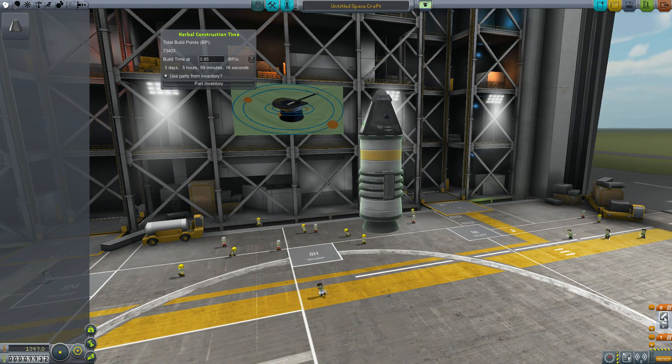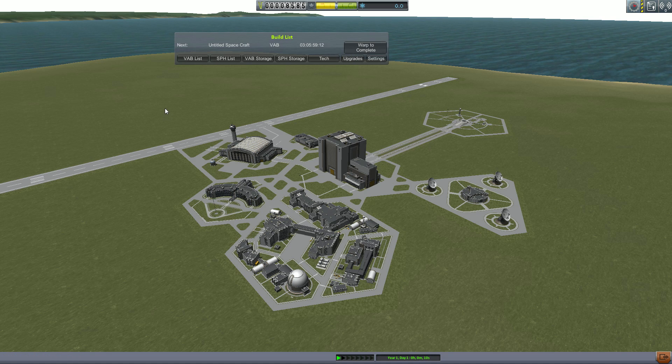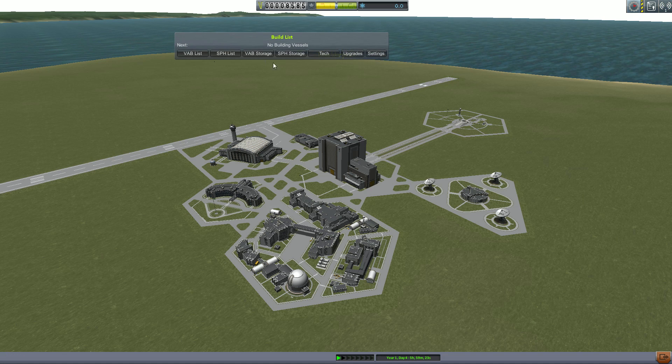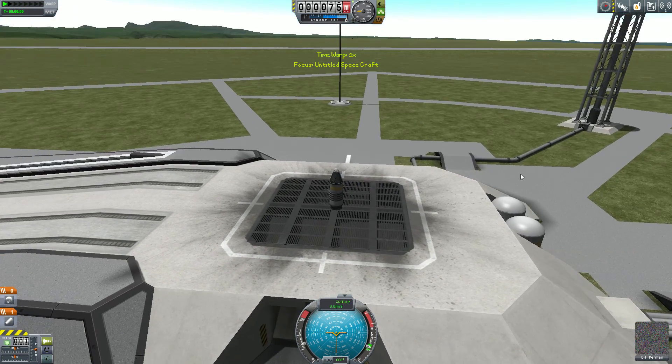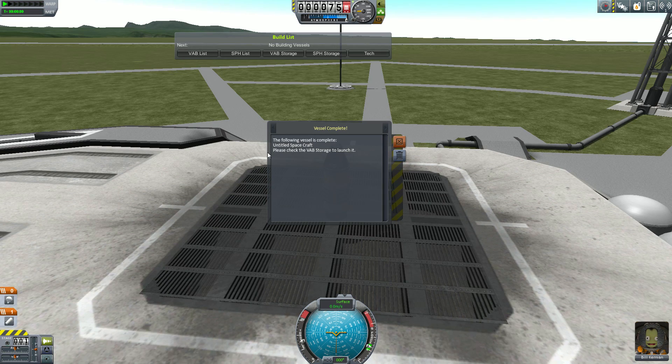Once we run out of time we have the option of either building the vessel, purchasing an additional time slot for an increasing amount of funds, restarting the simulation, reverting to the editor, or going to the space center. So now that we have tried simulating a vessel we can also build a vessel through the same menu. If we build it, it says that it's added to the VAB build list. Going to the space center and opening up the build list window we can see that the untitled spacecraft in the VAB is building and has about three days left. We can open up the VAB list to view all vessels currently building or scheduled to build. We currently only have one, so we can see its progress, how much time it has left, and its total build point cost. If we warp to the completion of that vessel it then gets moved into the VAB storage where we can choose to launch it. From here we can choose what crew we want — let's choose Bill Kerman — launch the vessel, and we can see the vessel placed directly on the pad. Also when we finished that vessel a little message appeared up here letting us know it was in the VAB storage.